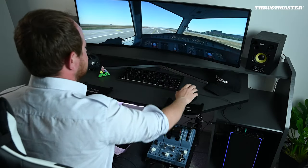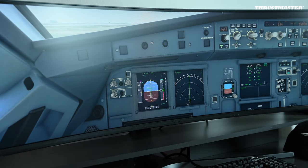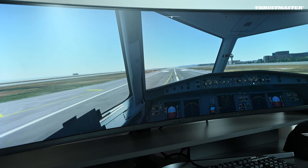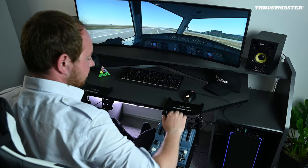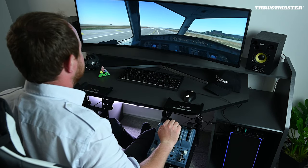Lined up on runway 22, once again checking your different displays. We'll check our navigation display that we're on the correct runway. The aircraft is configured. We're ready. All we need now is our takeoff clearance. We've been cleared for takeoff runway 22 by the tower. We'll make a note of our takeoff time and let's go.